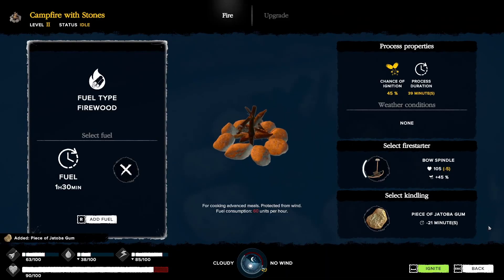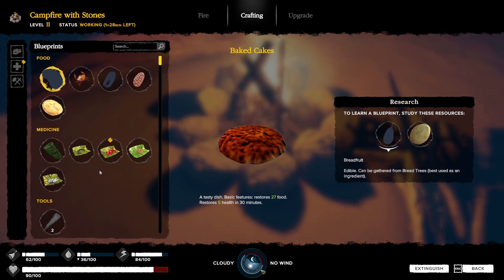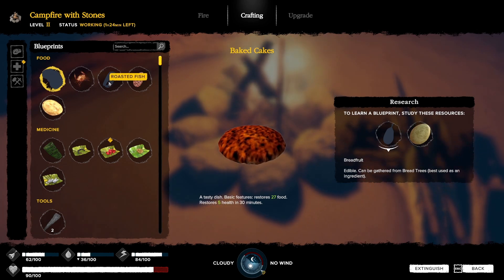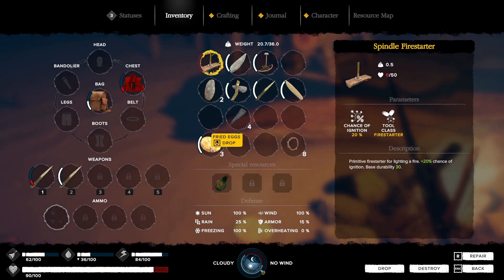Let's take the jabuta gum. We have fuel. Yes! What can we craft in here? Baked leaves — baked cakes. I thought that said leaves. Roasted fish. Fried eggs. What do we got? Speaking of fried eggs — let's go ahead and eat.